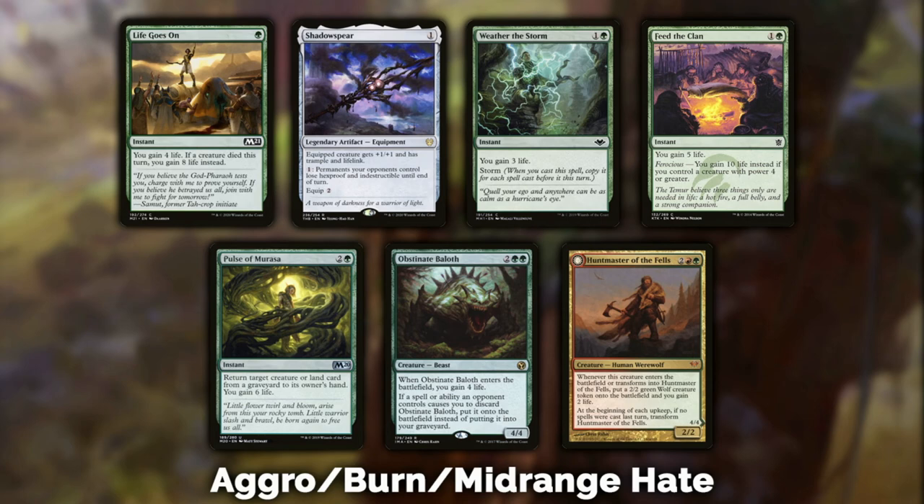Feed the Clan: if you're always playing creatures with power four or greater, Feed the Clan is going to be better than Life Goes On — you're getting ten life overall. You probably have the two mana to pay for it and if you're always playing big creatures, Feed the Clan wins. Pulse of Murasa: for three mana you gain six life and return a creature or land card from your graveyard to your hand. If you're in a removal-heavy meta or permission-heavy meta, Pulse of Murasa would be a pretty good option.